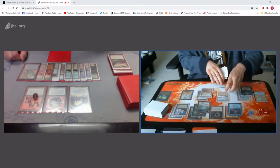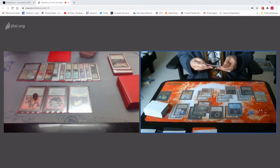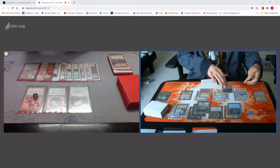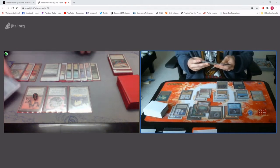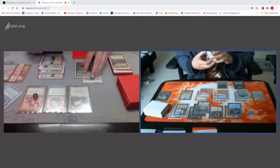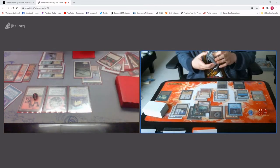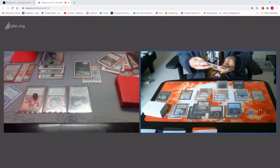Draw. Player. Tiger. Sega. There we go. Cast Recall for two. Targeting — I'm going to target Disenchant and Stone Rain. Disenchant and Stone rain?